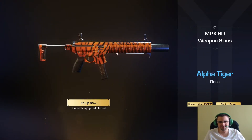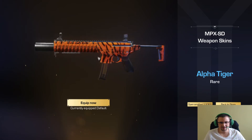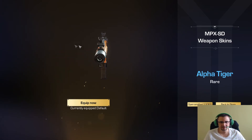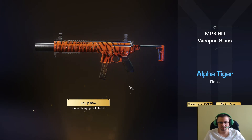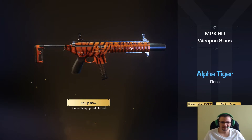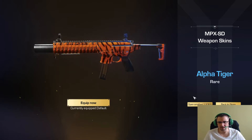Hablando de las atigradas, son tigres. La MPX, tampoco está mal. Muy chula, es un arma que voy a tener que usar más a menudo. Lo que pasa es que son 20 balas, 30 con el extendido. No me acaba de convencer, pero hay que usarla.